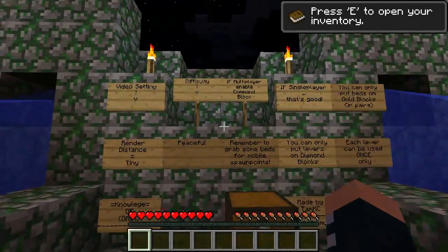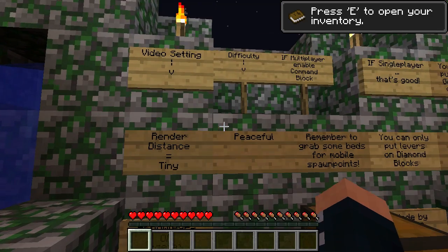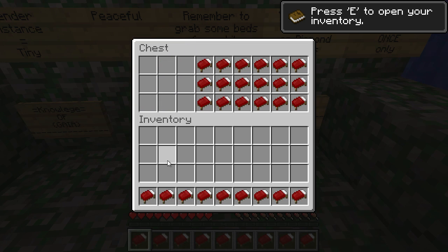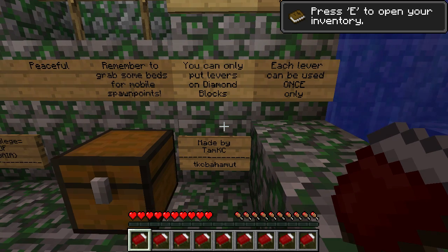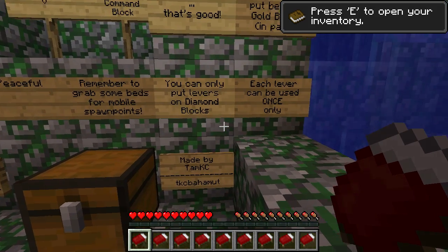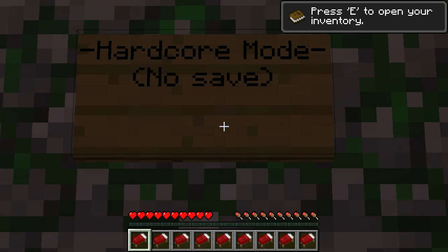We have a map called Knowledge of Gaia. Video settings: render distance tiny, peaceful mode. Remember to grab some beds for mobile spawn points. Fill my hot bar up. Single player only - you can only put levers on diamond blocks, and beds on gold blocks in pairs. Each lever can be used once only. On tiny, peaceful. If multiplayer, enable command blocks - no need for that.